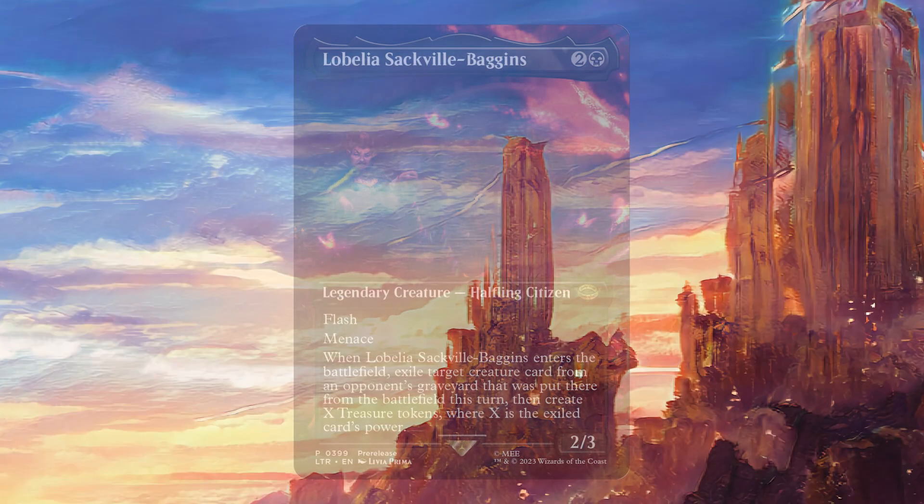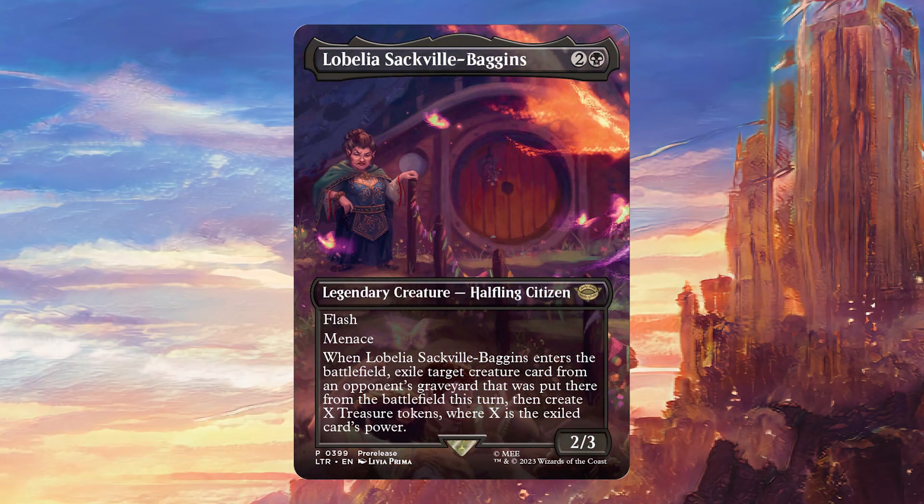Today we're going to be talking about Lobelia Sackville-Baggins, for 2 generic mana and 1 black. It's a 2/3 Legendary Creature — Halfling Citizen with Flash and Menace. When Lobelia Sackville-Baggins enters the battlefield, exile target creature card from an opponent's graveyard that was put there from the battlefield this turn. Then create X Treasure Tokens where X is the exiled card's power.